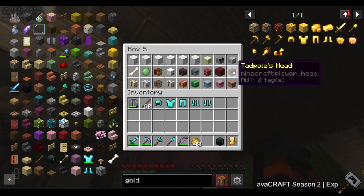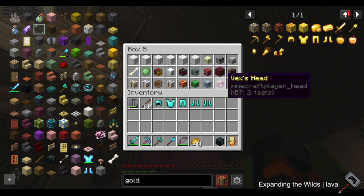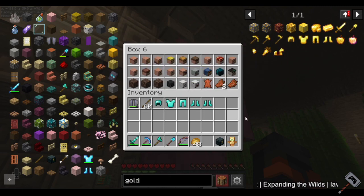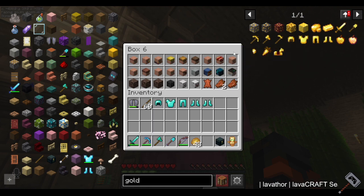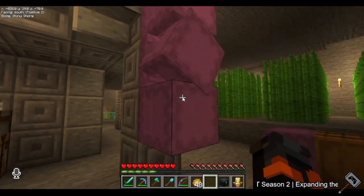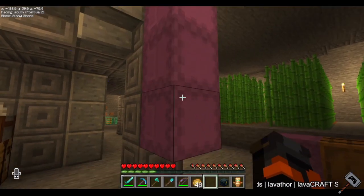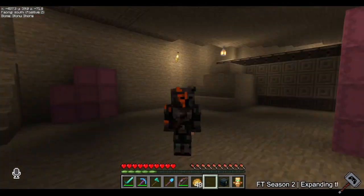The tadpole head I already showed. Trader llamas are easy. Tropical fish, turtle, and vex heads - the vexes came from the raid with Rogue, which was nice. I got a bunch of villager heads - pretty easy. Rogue and Shad set up a warden killing chamber so I got a warden head from that pretty easily. Wither skeleton, some dogs, and a couple of other end mobs. I still have the regular wither to get, plus zombies and all the zombie villager variants.